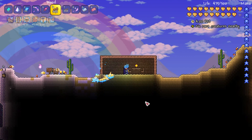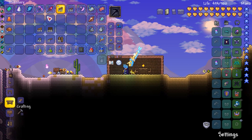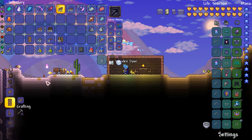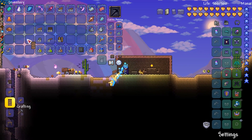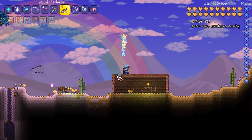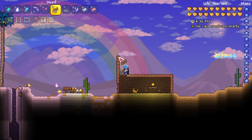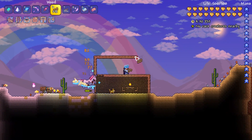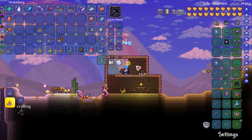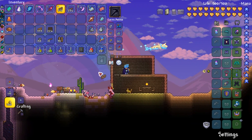We're going to put some table and chairs and put a torch on there. You'll also need a door to get in, since not everyone has a rod of discord which is a later game item. So we'll craft a door and mine out the wall to put it in. Now you can only move NPCs around at night time or in the rain, so it's a good thing we're getting this ready in advance. We're going to build a second story for our other NPC — maybe the cyborg will live up here. Let's zoom ahead to night time.